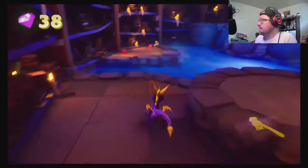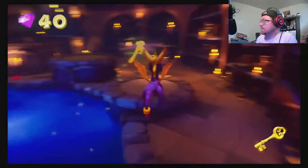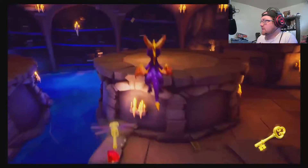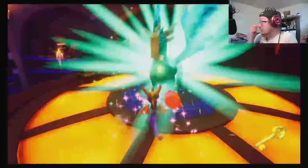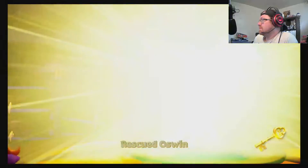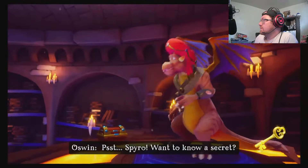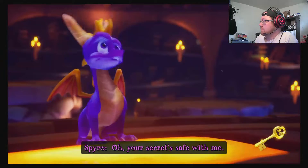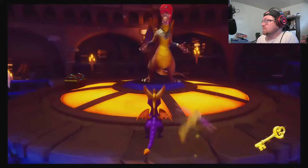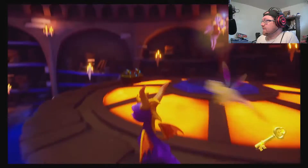Whoop-a-doo! Hey, the key! Doop. Sparks didn't grab it. That's okay. Oswin! Oh, the action button — triangle. I forget that's a thing.